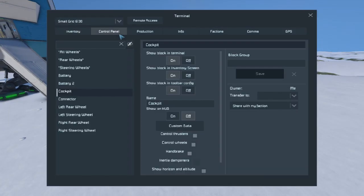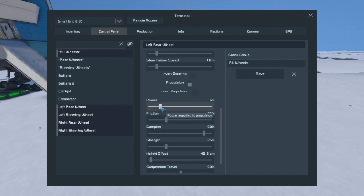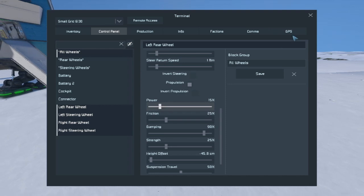Now let me go ahead and quickly make these adjustments. All wheels - let's reduce the amount of power to 15%. I said 15%! Not 16%, not 16%, 15%! Oh, thank you.